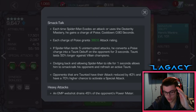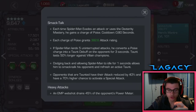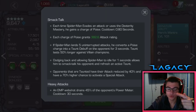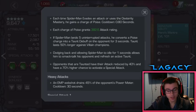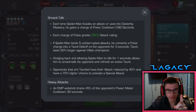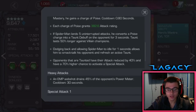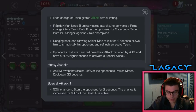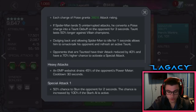Smack Talk is such an insane ability — it makes the champion so good. When Spider-Man evades an attack or uses Dexterity — whether it's a passive evade on a special attack, the flat 3%, or a Dexterity — you get a Poise Charge. You can stack 10 Poise Charges, and the cooldown is 0.8 seconds. So if an enemy attacks you with a Heavy and a Light right away, that's two Dexterity charges, but you have to wait just under a second to get two Poise Charges. Each Poise Charge grants 382.6 attack rating, which is huge. If Spider-Man lands 5 hits, he converts a Poise Charge into a Taunt debuff on the opponent for 3 seconds.